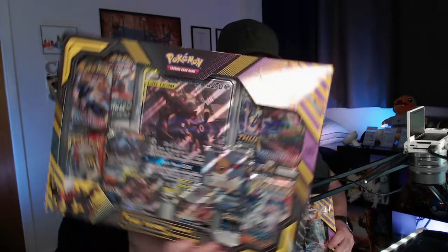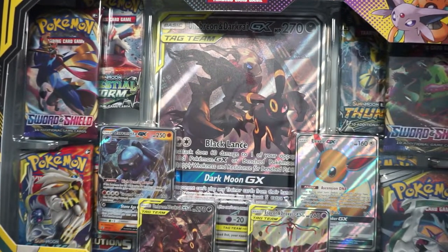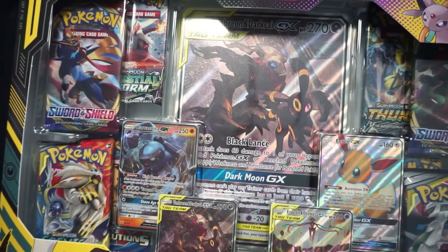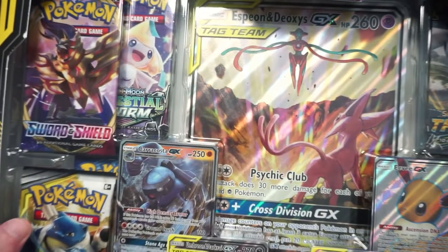Some of the coolest art, especially in this Espeon box. We're going to be opening up both of these today. If we have time, we'll jump into a few more Sword and Shield packs. You get multiple packs and literally a ton of promo cards. This is the one that I'm really excited about. This Espeon and Deoxys are sick.